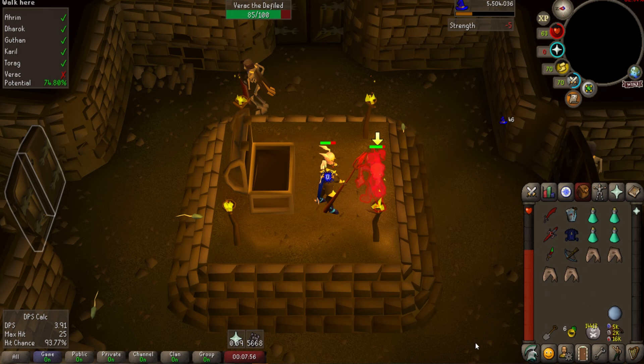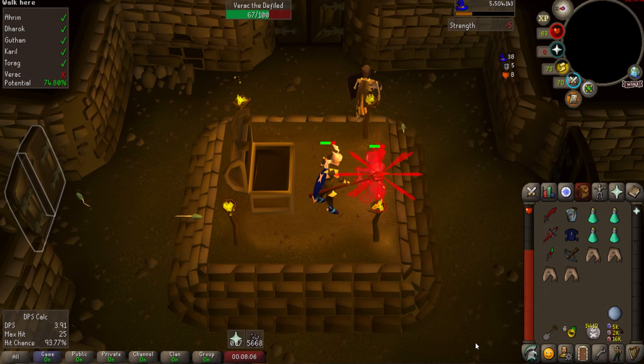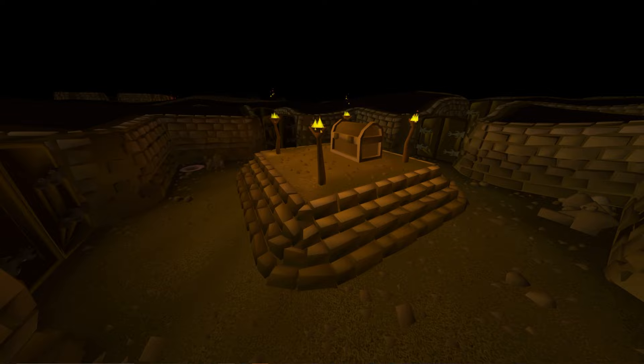If you need to, drink a prayer pot and pray the respective prayer for that brother and finish him off. I would only drink a prayer pot if it's one of the first three brothers — Dharok's, Ahrim's, or Karil's — as the other three you can get away with just eating food. Once he's dead, if you haven't finished getting your percentage up, kill any other mobs and then claim your loot from the chest. Then teleport out of the tunnel, reset your stats, and resupply if needed to start another run. That's pretty much it for the general strategy — this boss is some of the easiest content in the game and feels more like a minigame than an actual boss fight.